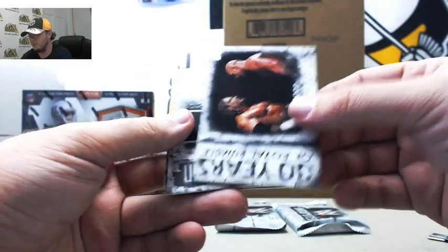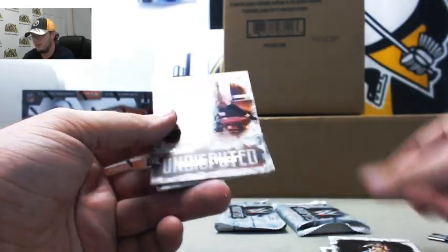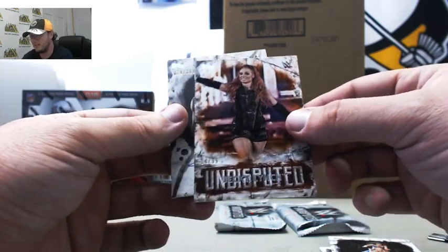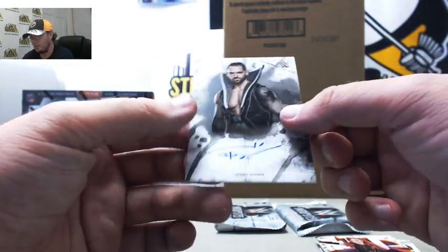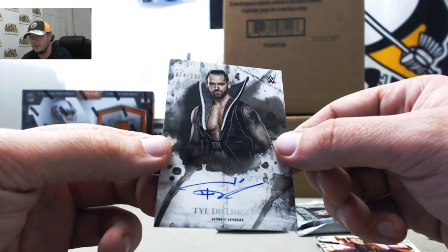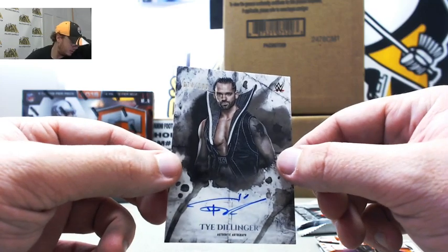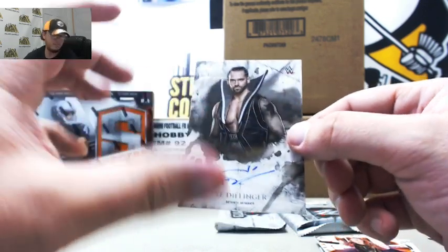Got Royal Rumble Triple H, Sasha Banks, Mickie James. We got orange Becky Lynch, 14 of 99. And we got a Perfect 10 Ty Dillinger autograph, 74 of 199. Letter D to Mitchell M.